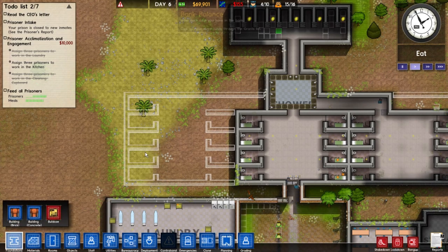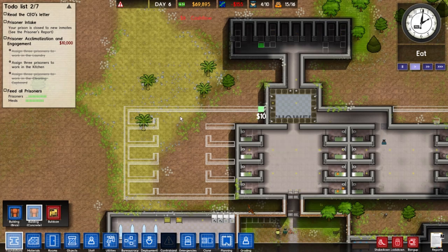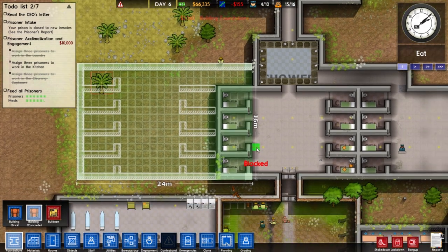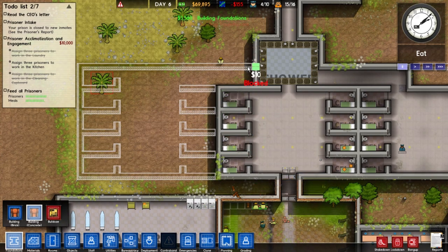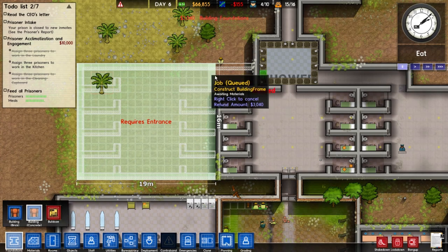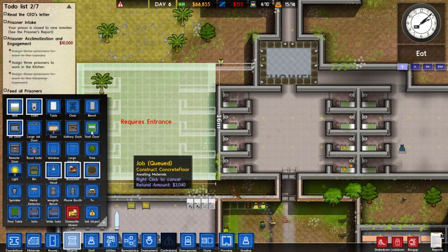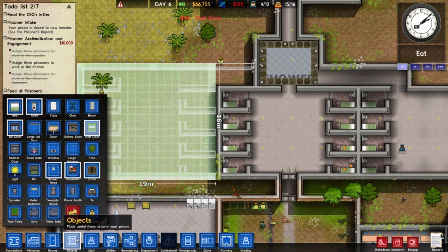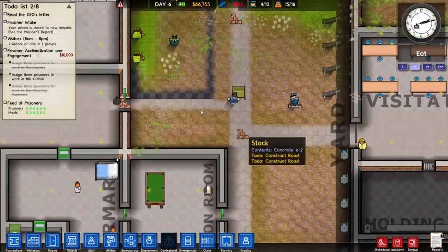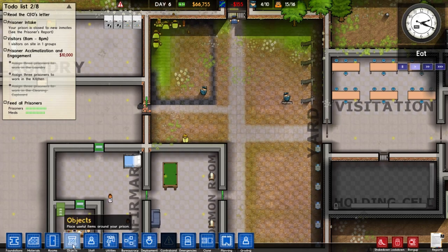Let's look at the foundation. We have enough money to expand and I want to bring more prisoners for more income - we're still in the negatives. We'll do another concrete foundation and extend this down here. Actually, that might cause this existing area to break, so let's cancel and build a new section separately, then connect it later. We need to add a staff door over here and extend some more jail cells to get more prisoners coming in.